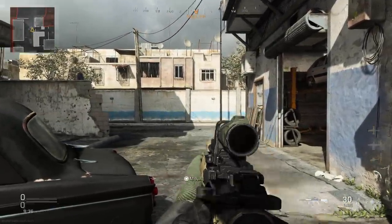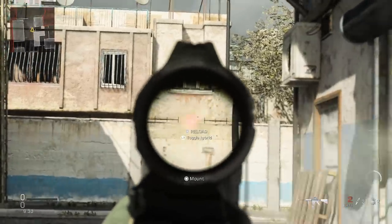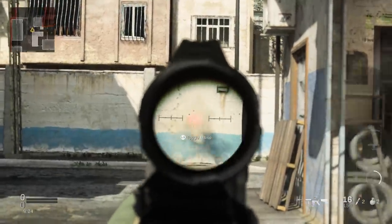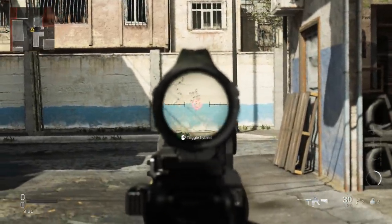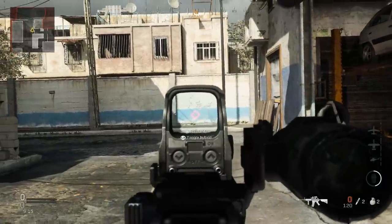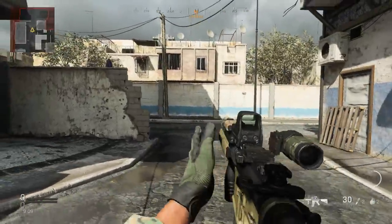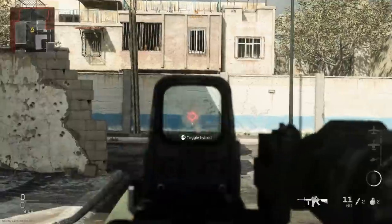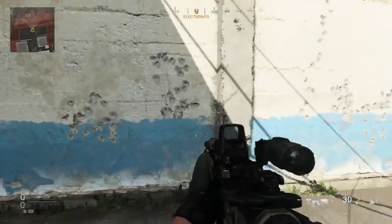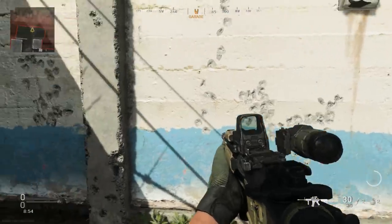Now in-game with our Colt Canada C8, I'm going to fire at the wall without controlling the recoil to check the recoil pattern. You can see it goes up and to the right slightly. Now let's try and control it a little bit more. You can see it wants to bounce up and to the right, so you have to compensate down and to the left slightly.